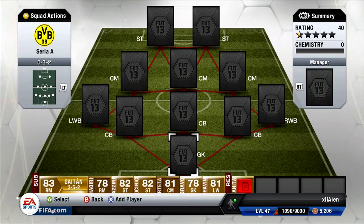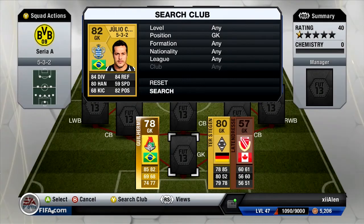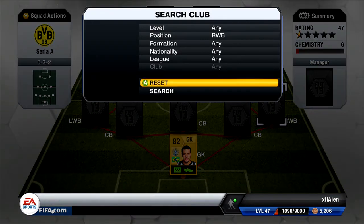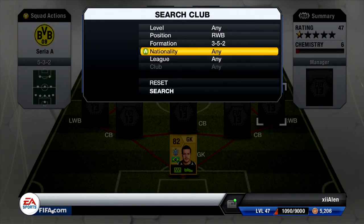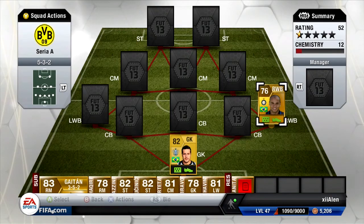We start off with the 5-3-2. I decided to go backwards starting with the 5-back formations — usually people start with the 3-4-1-2 and whatnot, but I decided to go backwards. For this squad the goalkeeper is Julio Cesar, a pretty solid and average keeper, and for our right wing back we have Jonathan the Brazilian, who has 88 pace and makes a consistent effort on the pitch.